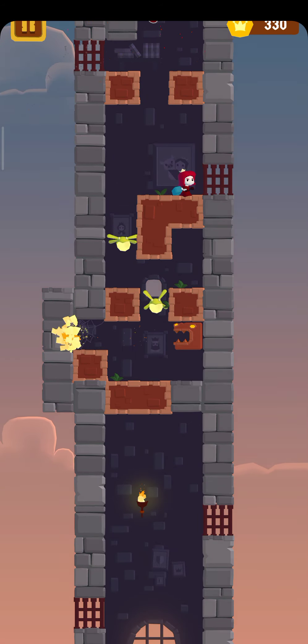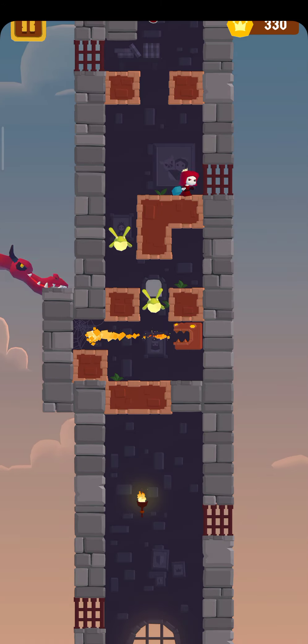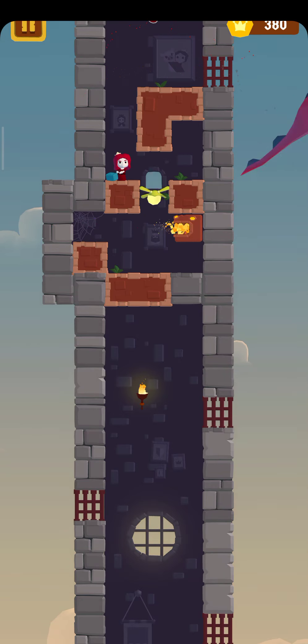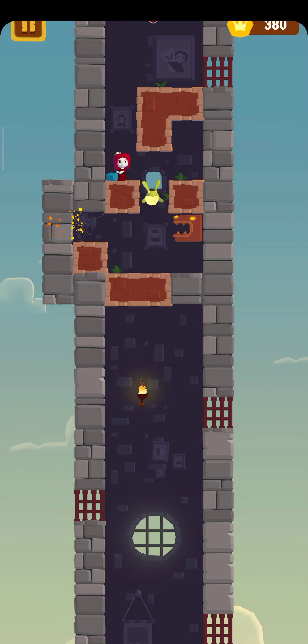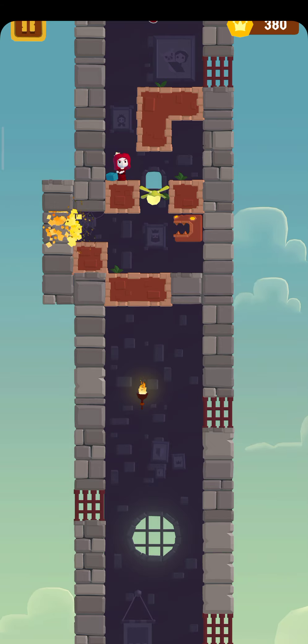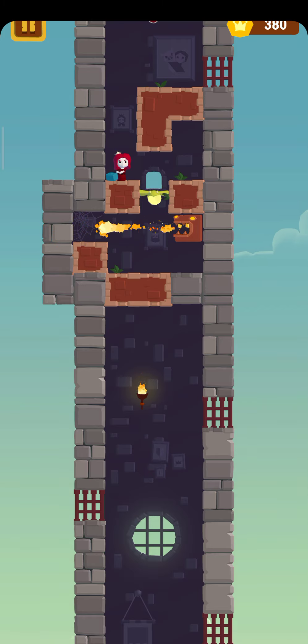If you stay in one place too long, the dragon will come and you must avoid it. You must avoid having your character stand in any open area or any open window on the tower walls, so that you stay safe from the dragon.